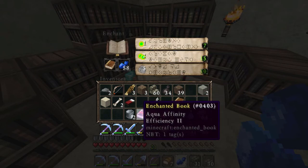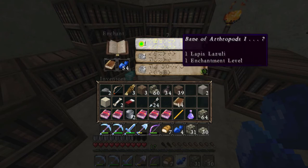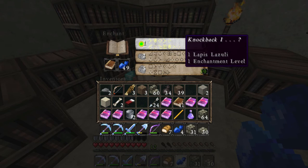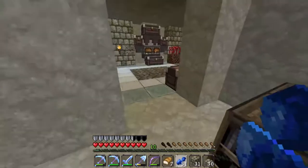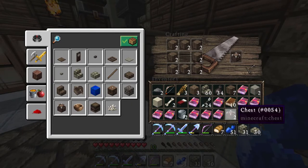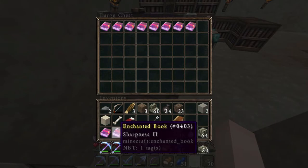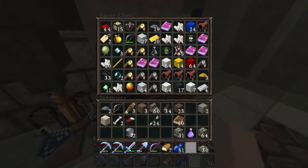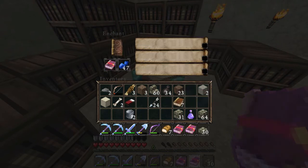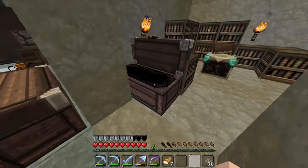That's a bit of a pain because you can only have one or the other. Sharpness 2, not bad. Fire Aspect 1 - mind you we are going to have to combine some of these. Bane of Arthropods. Another Bane of Arthropods. Protection 1, Knockback 1, and Projectile Protection. Now we are going to have to drop some of these off in a chest which we do not have made. Let me just create two chests. I'll put that there, and I'll quickly put down this chest right here, just so we can have a little storage area for this.